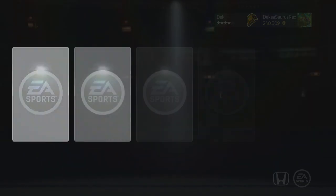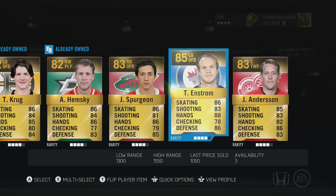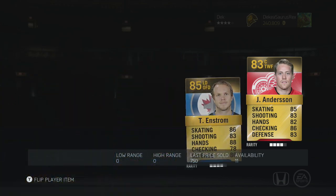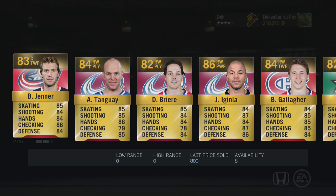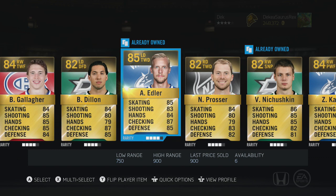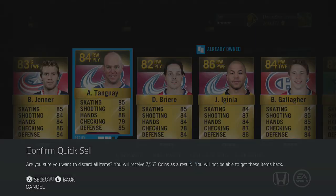Another Henrik, like the fourth Krug — wow, another bad pack. Can we finish with a Stanley Cup Edition? I don't even care if it's one of the lower overall ones, just want to get a special card. Not a Jenner or Gallagher — definitely not a Gallagher — Prosser... oh my god, that is so bad.